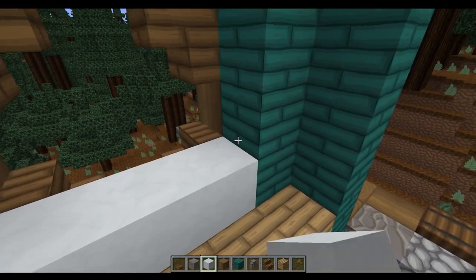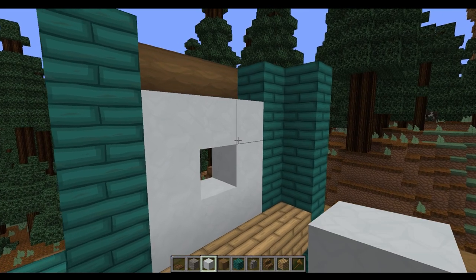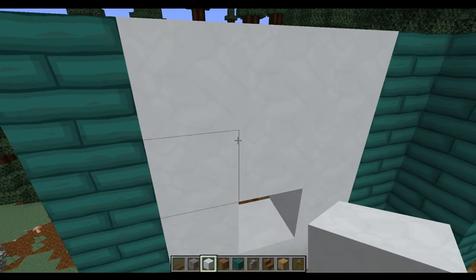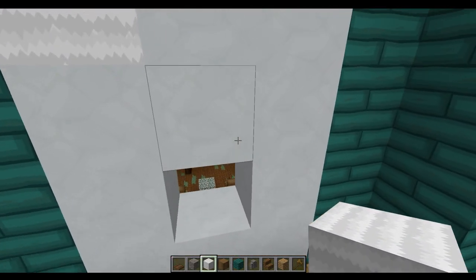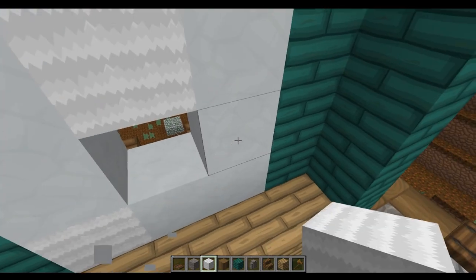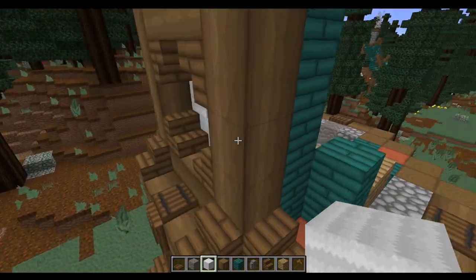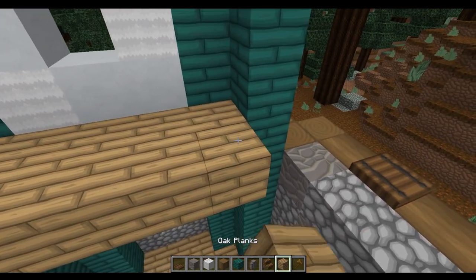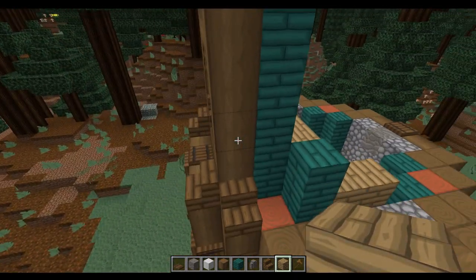The last step for this is we're going to fill this window in so we've got a little three by three window, then cover up the section on top with an extra line of concrete. Once that's in place we're going to mix it up — you can choose some white wool or some quartz, I'll just be using some white wool, and mix that up with some variation of blocks all the way round. From the outside it's going to look like this, and from the inside you'll have a floor going all the way round with some visible warped wood on the insides as well.